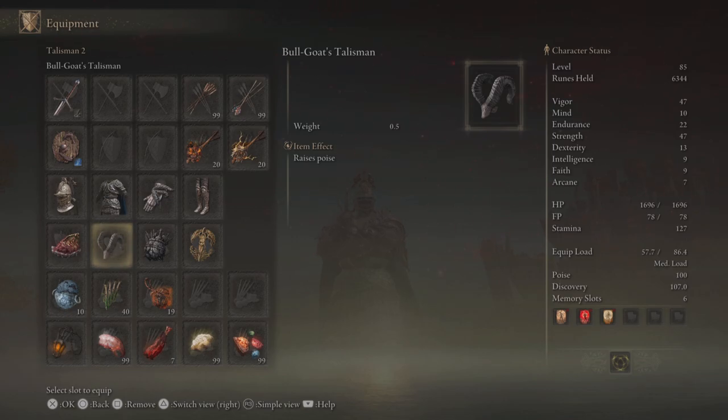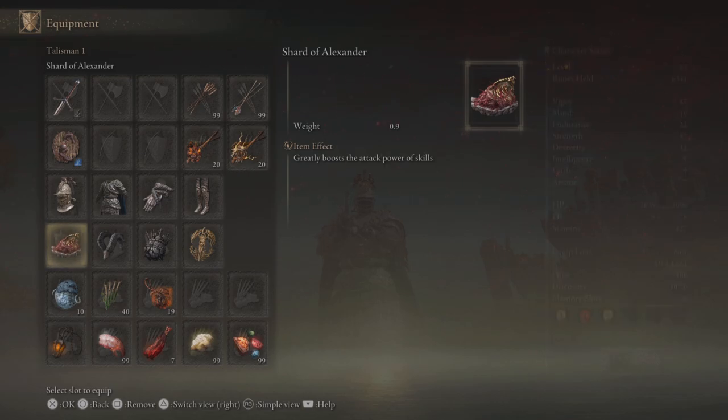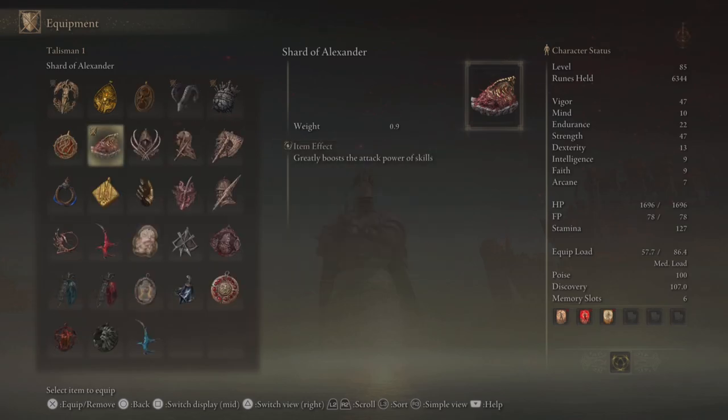To make sure we can wear this armor with our current endurance level, we're using the great jar's arsenal, which boosts our maximum equip load, and then Erdtree's Favor plus two, which also boosts our equip load as well as maximum HP. We also have shard of Alexander on this build, which is going to increase the damage that our ashes of war do.